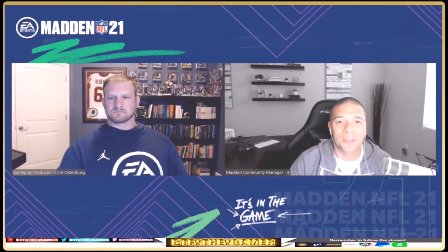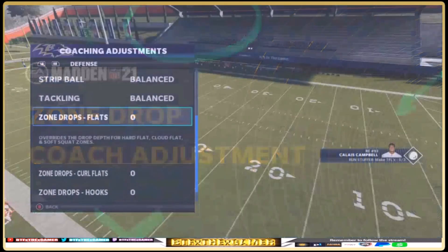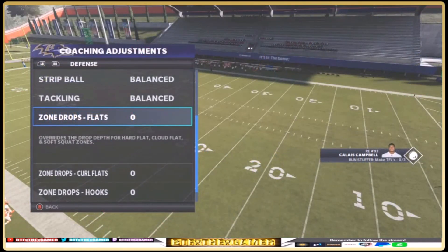A new feature being shown for the first time is zone drop coaching adjustments. This year, hardcore players will be able to make coaching adjustments for zone drops in the flats — overriding the drop depth for hard flat, cloud flat, and soft squat zones — as well as curl flat, quarter flat, and seam flat zones.